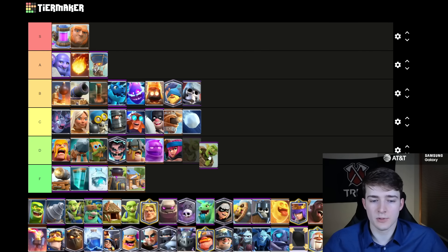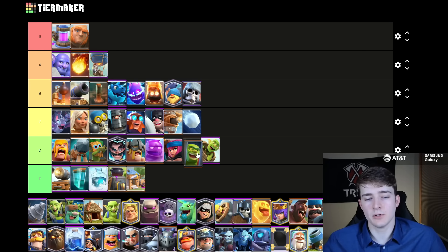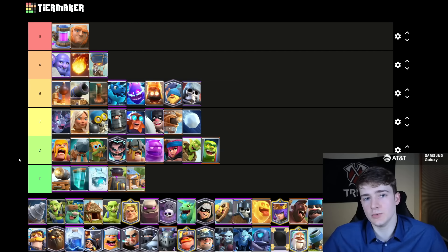The Goblin Barrel I'm going to put in D tier — I think it's one of the worst win conditions in the game. You see it from time to time, but it's mostly players that are very good with it, and I don't really think it's meta at all because of how many small spells there are like the Log and the Barbarian Barrel that just take it out so easily. The Goblin Cage I'm going to put in D tier — it's not necessarily a bad card, but because there's not really anyone running Royal Recruits there's not really any deck to use it in. Maybe you see it in some Balloon or E-Giant deck, but it doesn't really have to be played in those either.